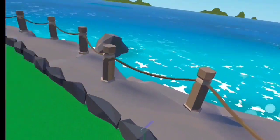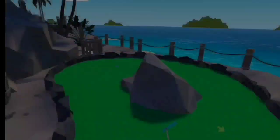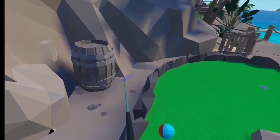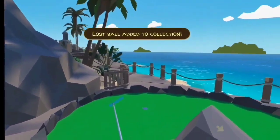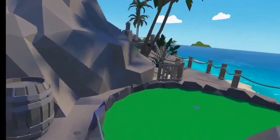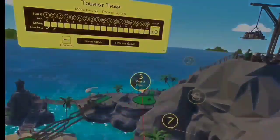Sometimes what I do instead of just sitting here looking around is go for the next one, but the second ball is right here. On the first course, the balls are actually pretty easy to find — they're not that far from the hole. Let's go on to three.